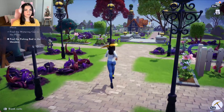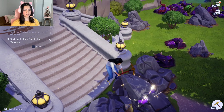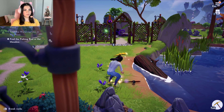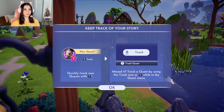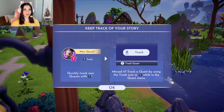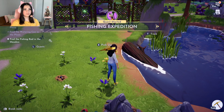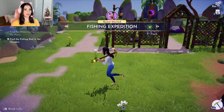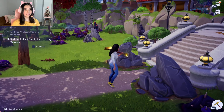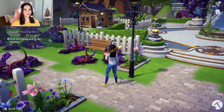Now we have to go into the Peaceful Meadow to look for the fishing rod. Let's go ahead and get rid of these big stones blocking our way. And there is our fishing rod. I'm starting to slowly get the hang of using the mouse and keyboard — it's really intimidating at first, but I think it's going to be really good for building.